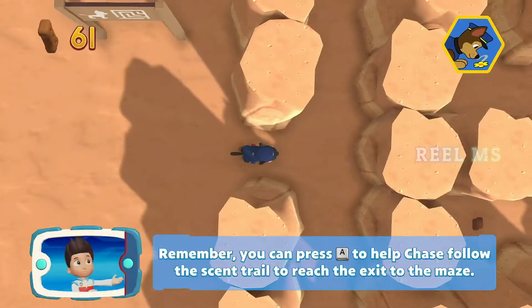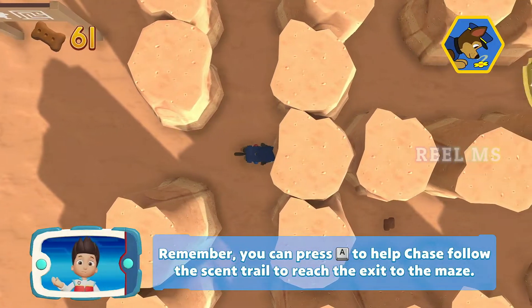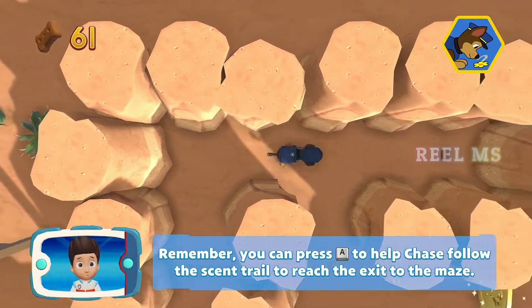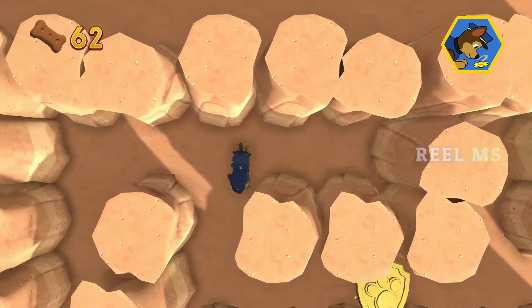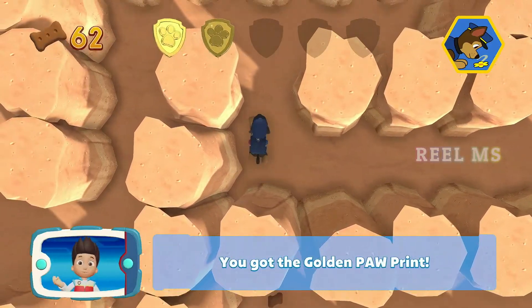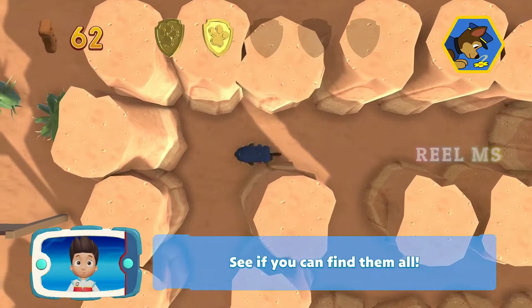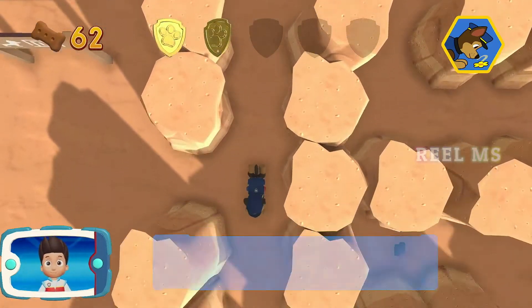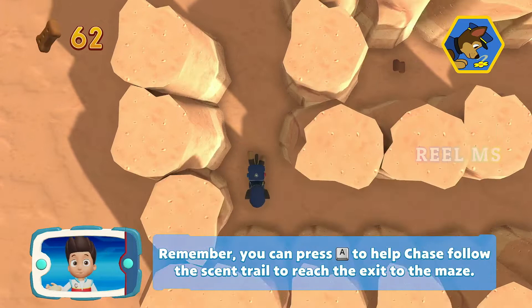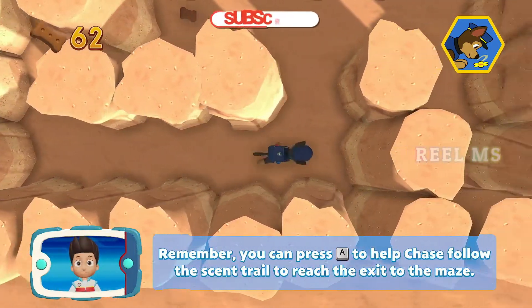Alright, here we go! Remember, you can press the A button to help Chase follow the scent trail to reach the exit to the maze. You've got the golden paw print — see if you can find them all. Remember, you can press the A button to help Chase follow the scent trail to reach the exit to the maze.